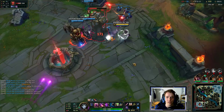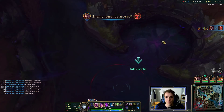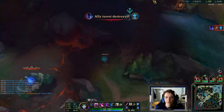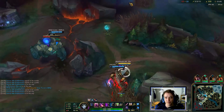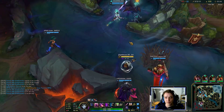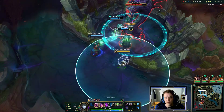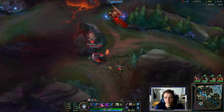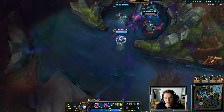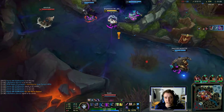We can take one inhibitor here, then they respawn and we should leave. Actually we should leave right now — we don't have the time. Nocturne is bot side? We can take Baron. Or are we quick enough? It's actually kind of close. I moved away so Kai'Sa cannot jump too close to Baron.